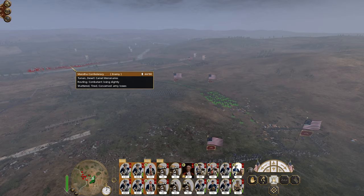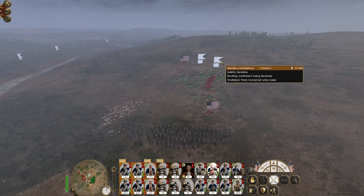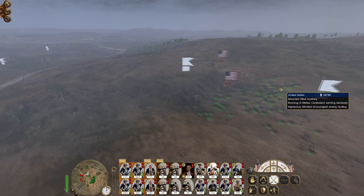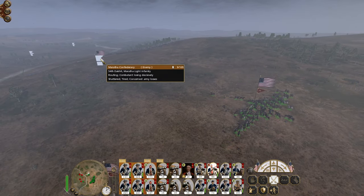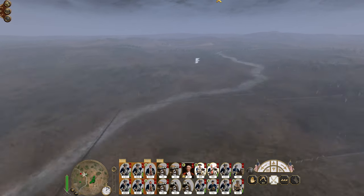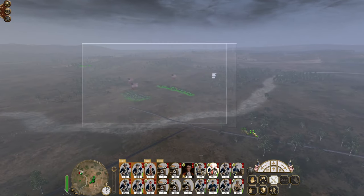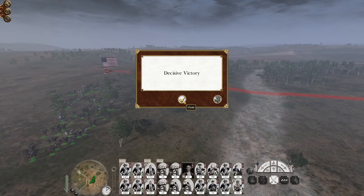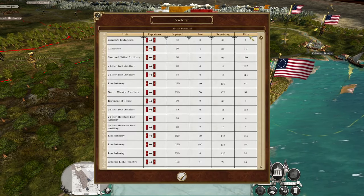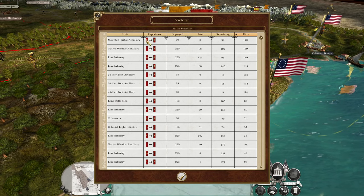Send one cavalry unit to chase after the camels — horses are faster than camels. Focus on the dervishes. You hit the light infantry. You all focus on the light infantry. Hindu warriors are on the way out. They are going to retreat, but we've got a couple of them. Still, that was a real nice defense. A very unbalanced army for the AI, so that really didn't help them. Mounted Tribal Auxiliary MVP — they killed 170 men and didn't get any increase in experience levels.